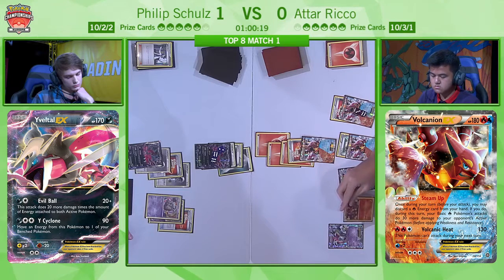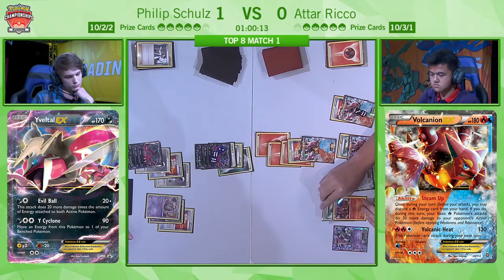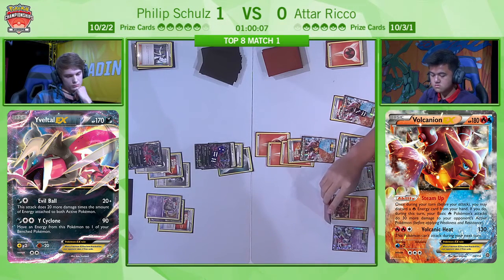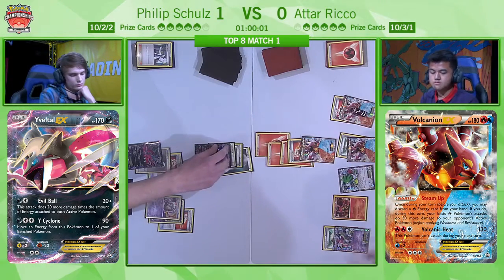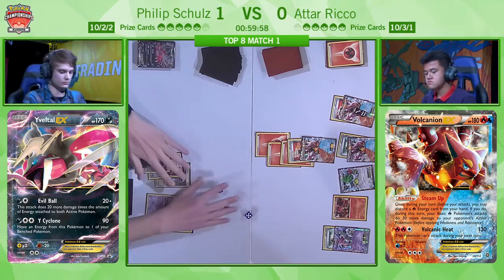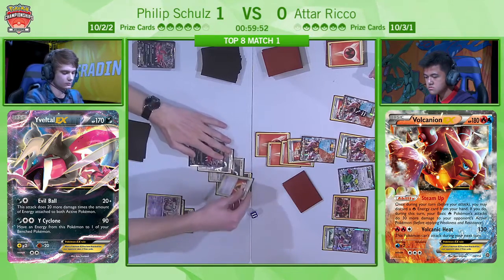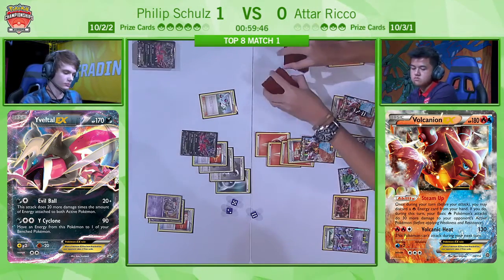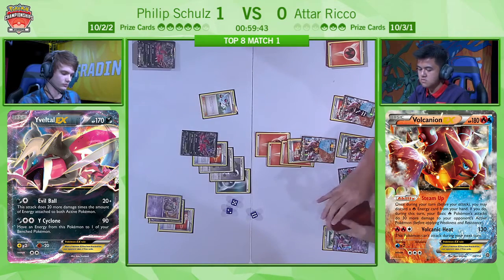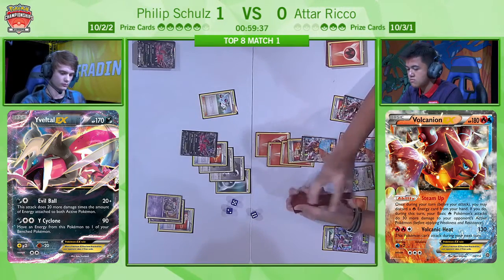This is one of the reasons why Yveltal EX is such a dangerous card and why we keep seeing it near the top tables — both attacks are so strong. The Evil Ball does a huge amount of damage, but the Y-Cyclone preserves your energy around the board and maintains multiple threats throughout the game. The Y-Cyclone has been really, really well played by Philip, because look at that Yveltal on the bench — 20 damage plus 20 for each energy. If he attaches a Dark Energy, that's five energy, doing 130 damage just from him. Add in the energy attached to Atar, that's 190 damage. He can Y-Cyclone, preserve the energy, and then at some point come in with that big Evil Ball.